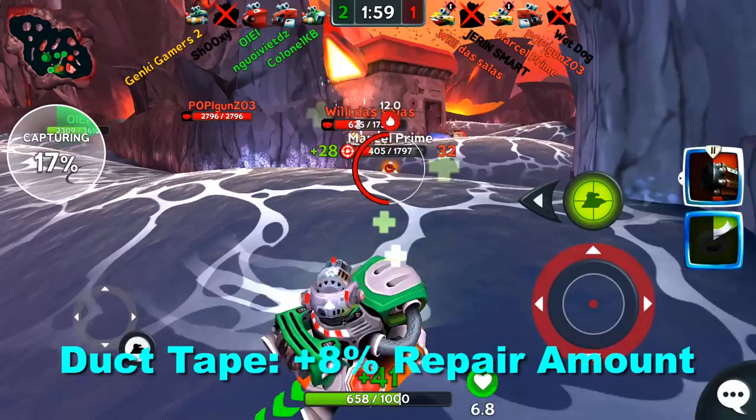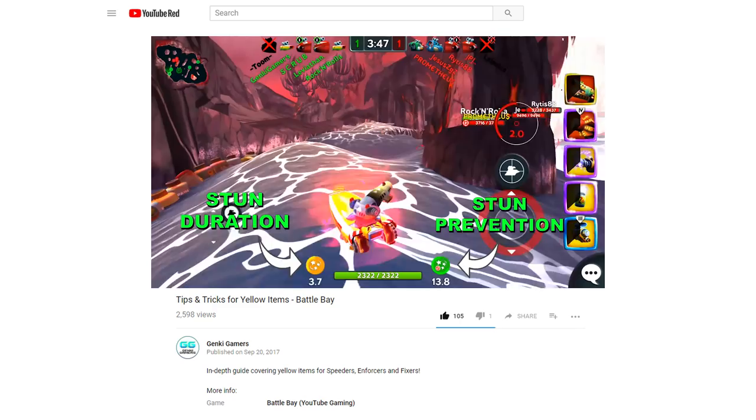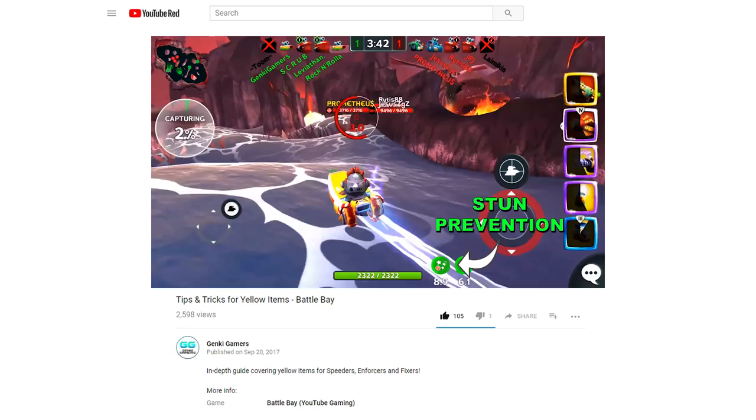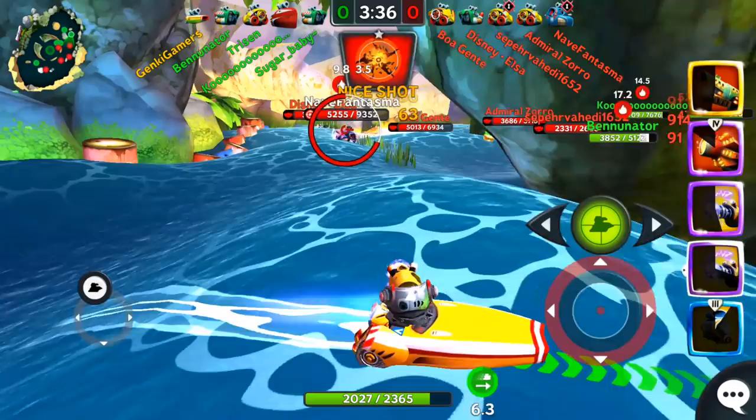Hitting an opponent with a tesla bolt has always given your opponents a buff that reduces the duration of the next stun that hits them, to prevent players from getting stunned over and over. However, every time a player with this buff was shot, they would lose the buff, making them able to be stunned again. In this update, players will no longer lose the buff after being shot, so it is harder to stun your targets with tesla bolt multiple times, and you might notice your tesla bolt stunning for a shorter duration if you hit them too soon after they were previously stunned.